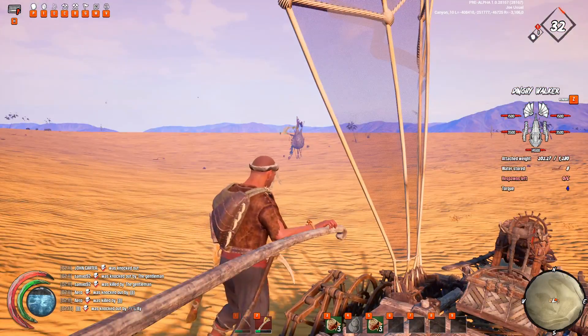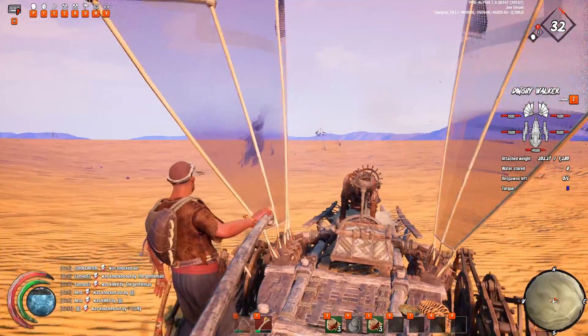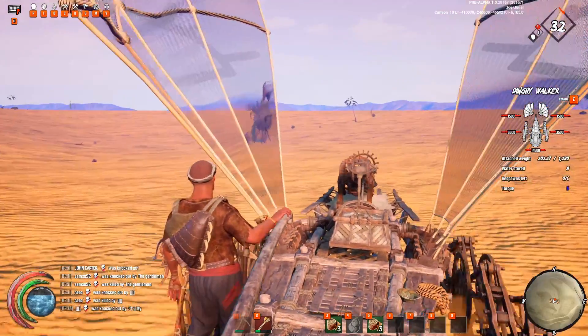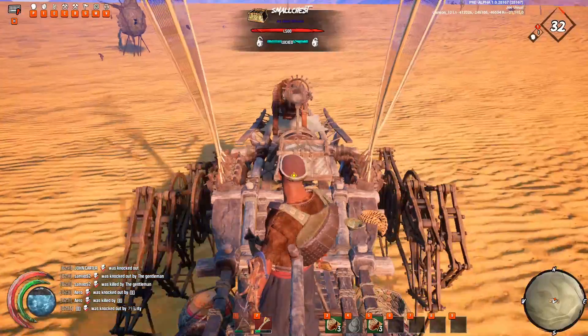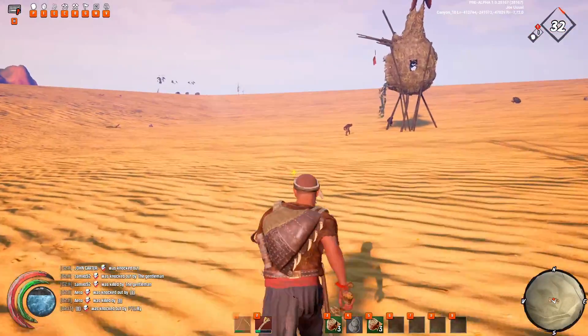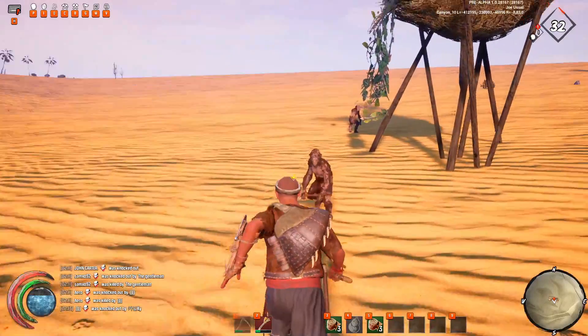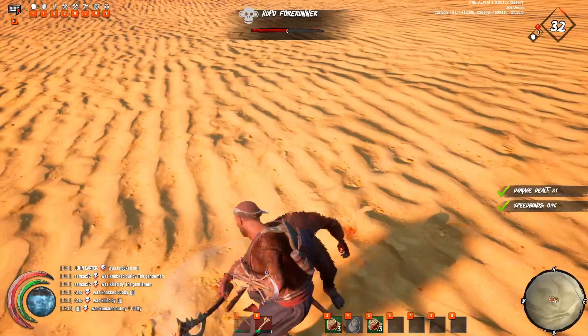So whenever you kill a Rupu — which are the monkey guys right over here — whenever you kill them, you're probably going to get a fragment or two. These little guys right here are probably the easiest of all of them. Usually whenever you loot anything in a Rupu village, you're going to find them.